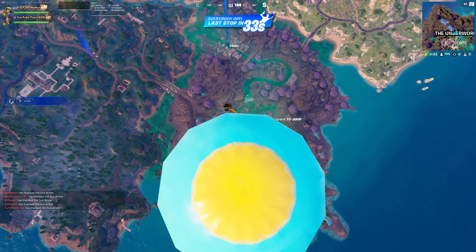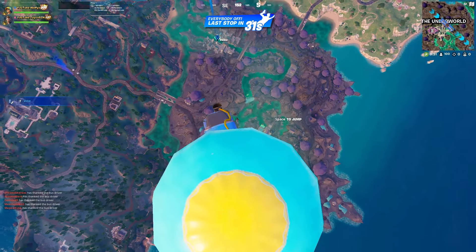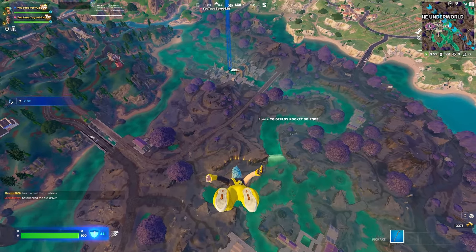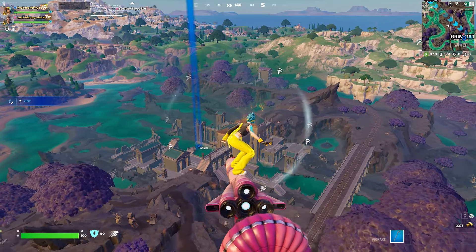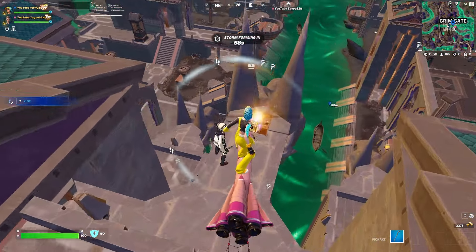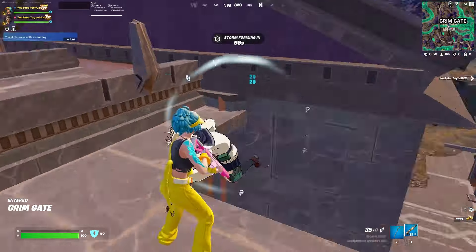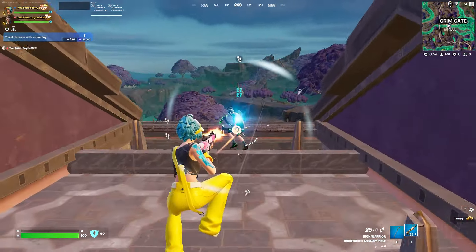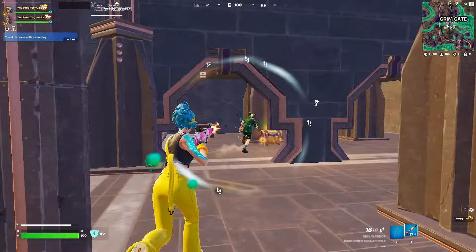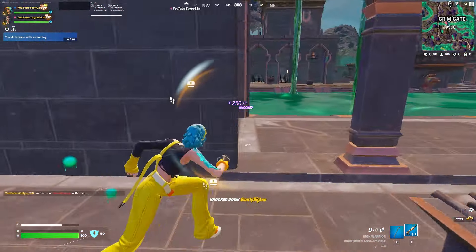I wanted to start the game where I could advantage myself over every other player, so I decided to land Grimgate where I could guarantee good loot. This was risky because lots of people were landing with me. I wanted to land on the top chest, which was contested, but luckily the other player didn't pick up the weapon and I grabbed it first. I got some good damage off nearby players and was able to eliminate a duo who landed very close to me.